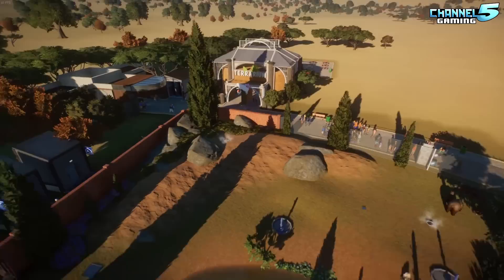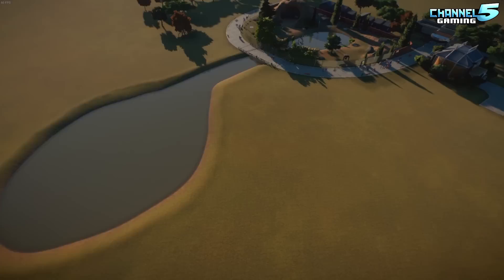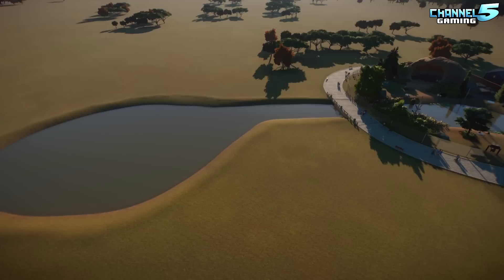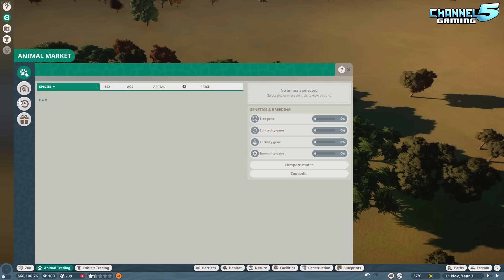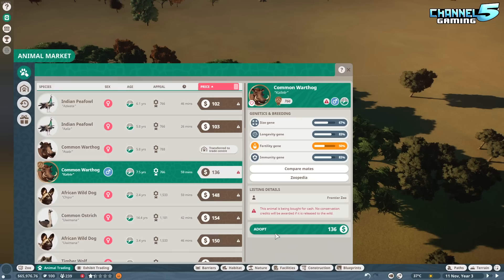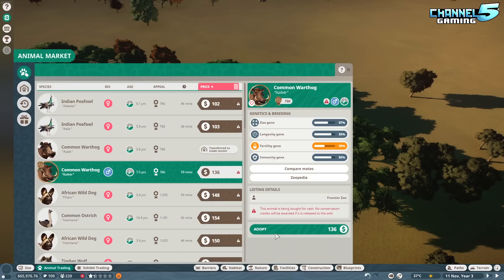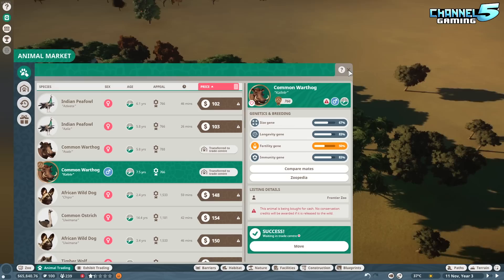Thank you everyone in the comments for that information - very informative, we learned a lot. We can't do the elephant request yet, so maybe we'll make a hippo area where the water is since hippos love water too. For now I want to do something small and simple. Going to the animal trading center, I think we're going to do warthogs - I'll buy a female and a male and we can add more later and hope they breed.